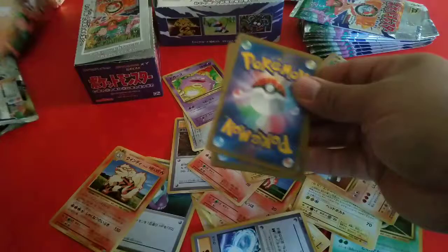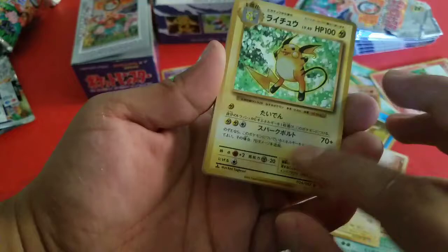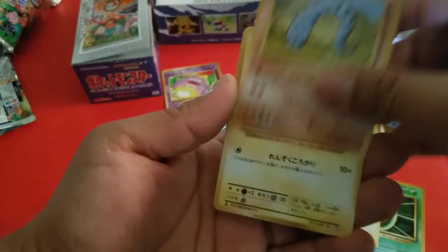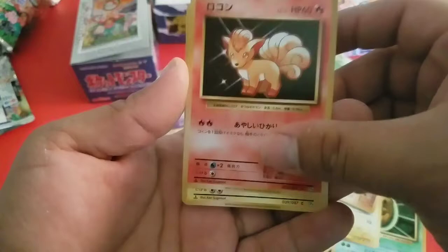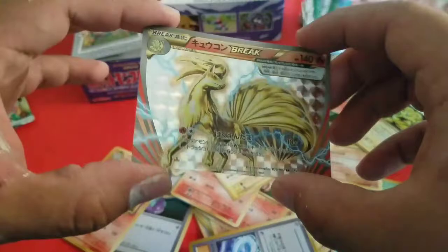Yes — that means we got something in this pack! We got a Raichu holographic. I like the Raichu right there. Charizard Spirit Link, Beedrill, Pikachu, Onix, Voltorb, Magikarp, Vulpix, and a BREAK — Ninetales BREAK. BREAKs are nice to get, especially with all these Ninetales. Ninetales for days!